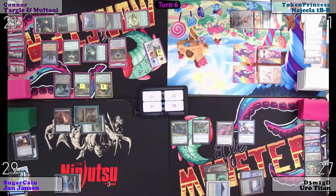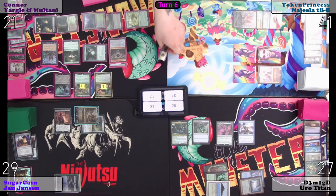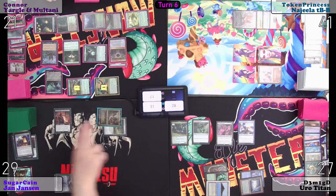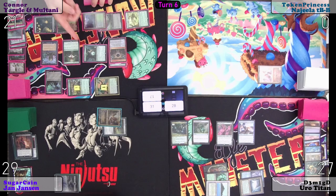Alright, I will go to combat. Empty your mana pool — yeah, those are gone. Nobody wants a full mana pool. Bye Token Princess. I'll go with Sugarcane — yeah, I'll block. That's the end of me. Resolve combat. Sacrifice Yargle and Multani.